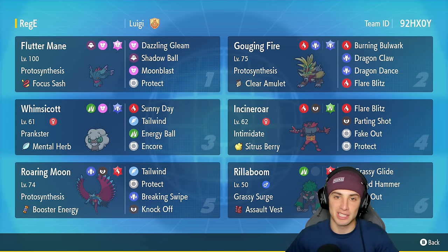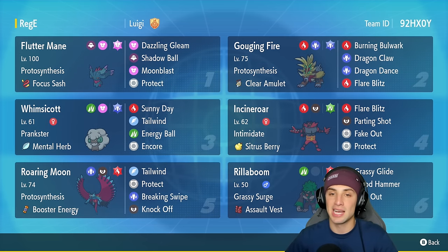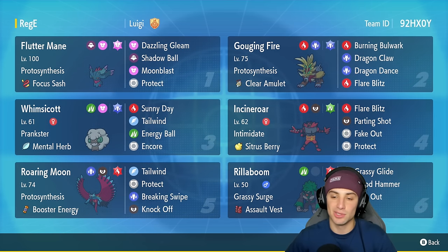Gouging Fire is also rocking Dragon Dance, giving it a plus one attack and plus one speed boost whenever we use that move. It has two STAB moves with Dragon Claw and Flare Blitz, which can do crazy damage considering this Pokemon has a very high attack stat. This team also features great support Pokemon like Whimsicott for weather and tailwind support, Flutter Mane, Roaring Moon, Incineroar, and Rillaboom — all meta Pokemon that are going to do a lot of work.